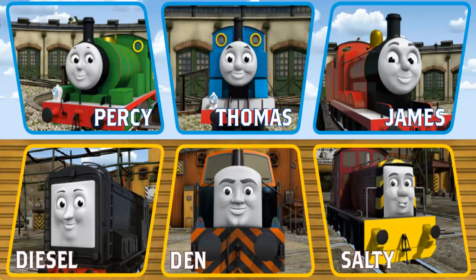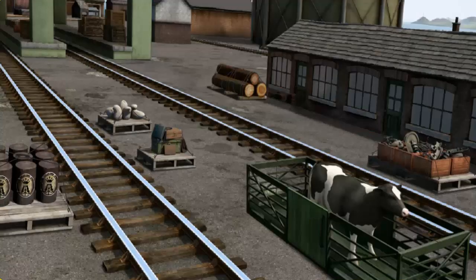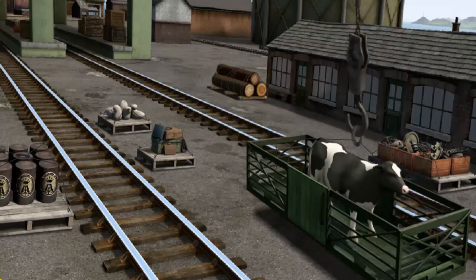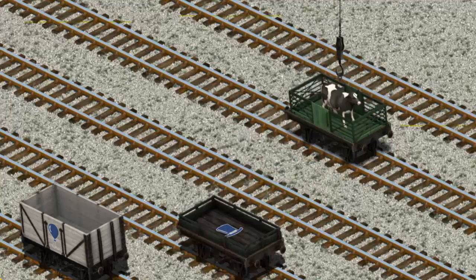Play again. It's a busy day at Brendam Docks. Thomas and his friends have many deliveries to make. Choose who will make the next delivery. Salty must deliver the cow to Farmer McCall's farm. Show Cranky where the cow is. There you go! Let's lift and load. Now the cargo must be loaded. Show Cranky where the green flatbed with the picture of a wrench is. That's it!